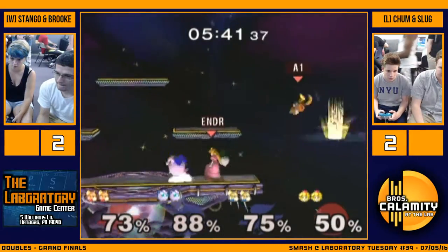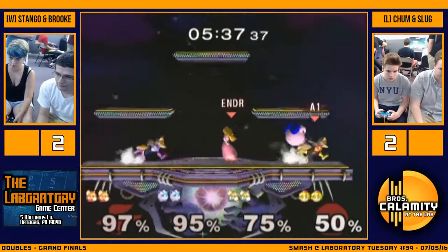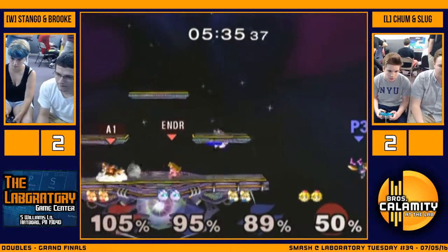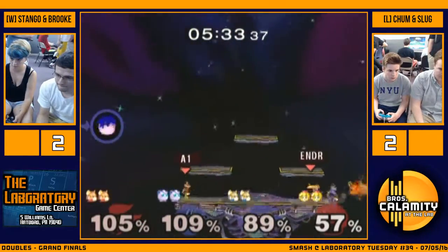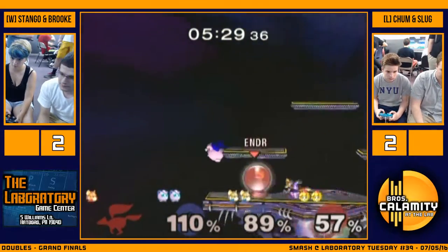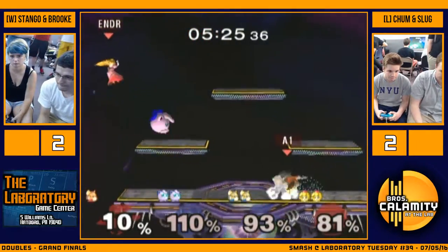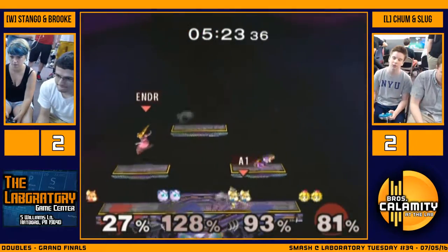Slug's hiding in shield — he's scared. Stango misses the shine. What awful DI on that down smash — literally almost died. He got down smashed. Stango looking for the jab off smash down there.